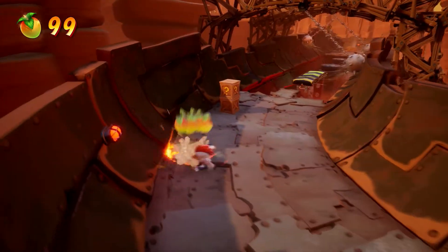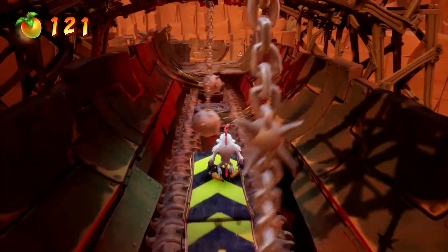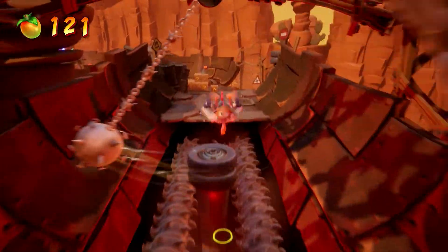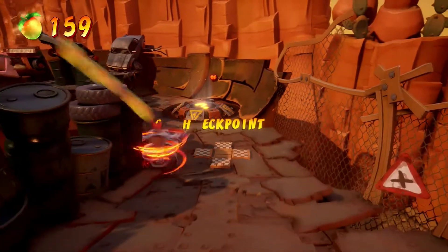Careful of the fires — they're tricky because they seem like boxes but they're death. This next section is pretty straightforward — it's when you have to jump from platform to platform on either side that it can get quite confusing. But first we're going to do the bonus level.